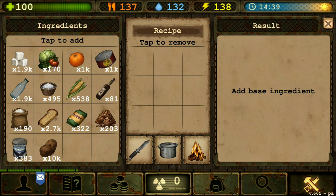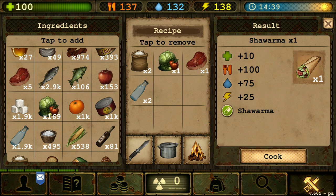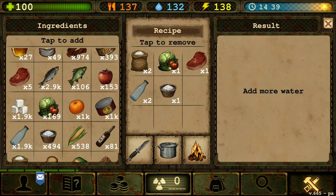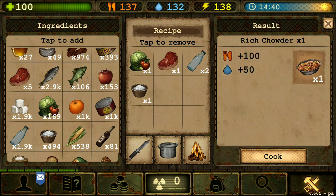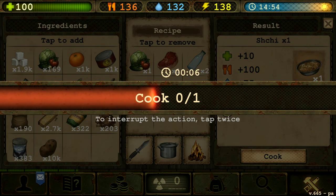That's shchi. So we need two potatoes, one cabbage, one raw beef, two water, one salt. There we go — the shchi. Two potatoes, one cabbage, one raw beef, two water, one salt. It is a hearty food, so it's very good to make that one actually.